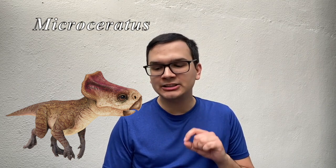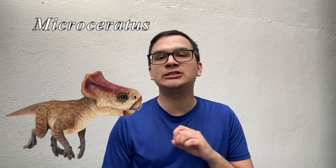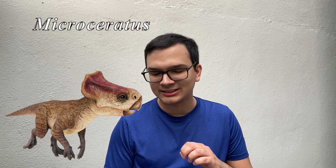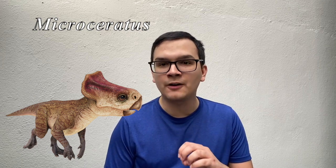Hailing from the late Cretaceous period, this small ceratopsid has a distinctive frill and moves with agility and speed to avoid predators. With a name meaning small horned, this fascinating little herbivore likes to live in larger groups of their own species.